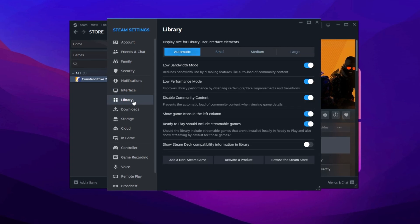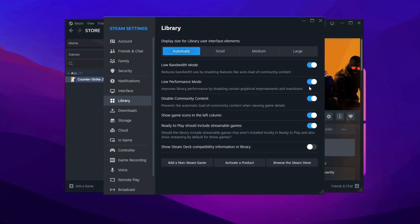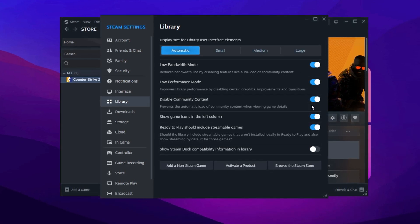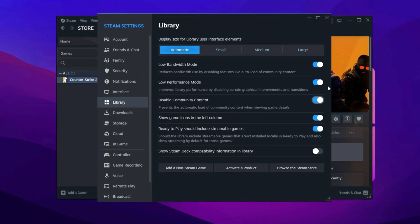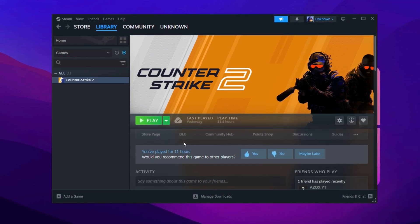Switch to the Library tab. Ensure that the first three options — Low Bandwidth Mode, Low Performance Mode, and Disable Community Content — are enabled. These settings help free up system resources by limiting background activity within the Steam library. Once you've made these adjustments, restart Steam to apply the changes. While these tweaks may seem minor, they collectively enhance Steam's responsiveness, ensuring a smoother gaming experience.